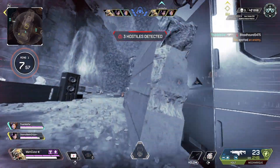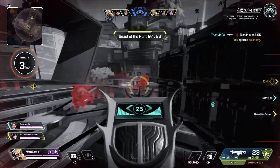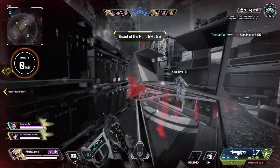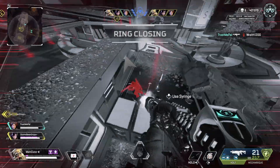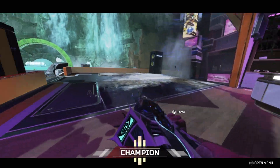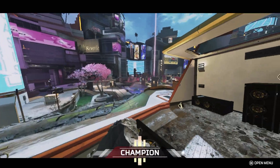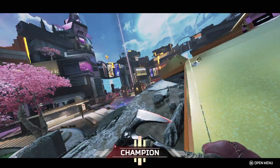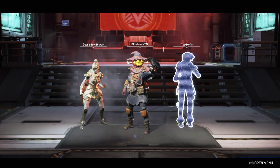Mirage I have in C tier. He's not a legend that belongs in the worst tier, but Mirage is more of an individual type of legend. He doesn't really offer much from a team aspect. He doesn't have any mobility so he can't take teams to a place faster, and he's not able to give information to the team. He's more of an individual where he can trick enemies, so I have him in C tier.